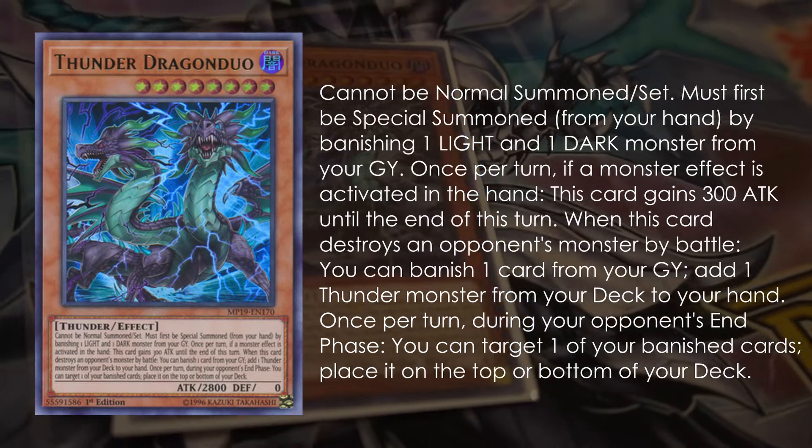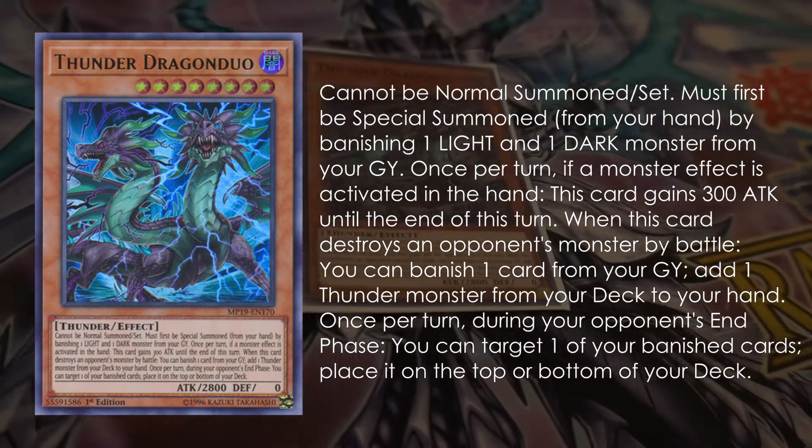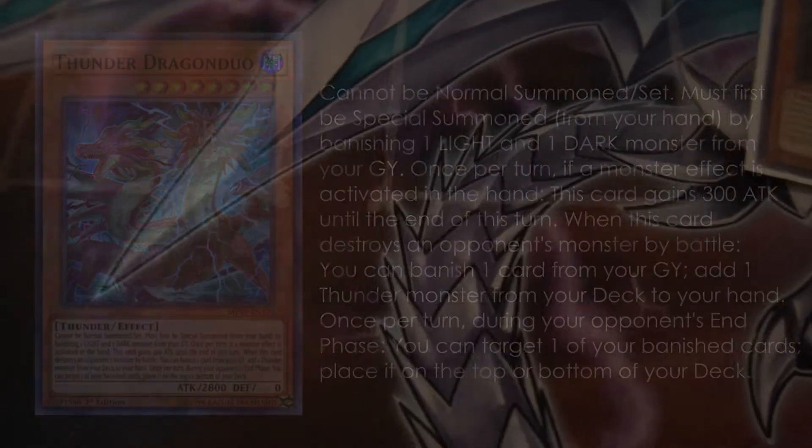Thunder Dragon Duo seems like the one card that none of my opponents ever wanted to read. Somehow, this card has four effects and all four are relevant. You can special summon itself by banishing a Light and Dark monster — that's clear to everyone. It gains 300 attack when a monster effect in the hand is activated, doesn't have to be a Thunder Dragon monster — can also be a Danger effect. If it destroys a monster by battle, you can banish a card from your graveyard — doesn't have to be a Thunder Dragon card. And it can add a Thunder monster from your deck to your hand — doesn't have to be a Thunder Dragon monster. Most importantly, in the end phase of your opponent's turn, you can return a banished card from your banished pile to the top or bottom of your deck. My good friend Marcel lost the Card Market Series finals because he didn't remember this effect existed — he could have put the Chaos Dragon Levianeer back on top of his deck but forgot. These things really apply and you should always remember them.